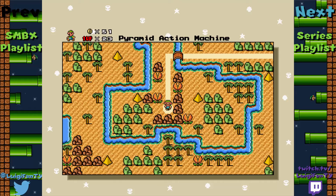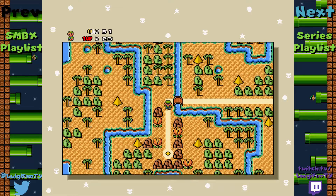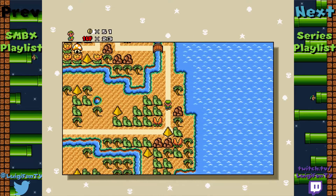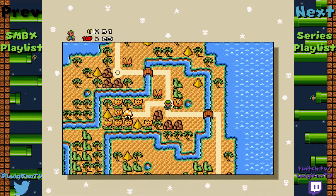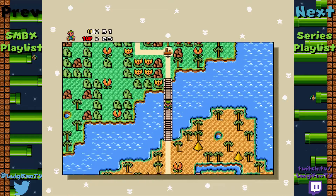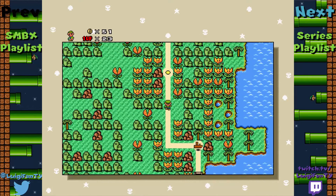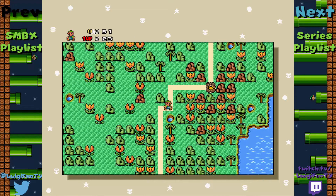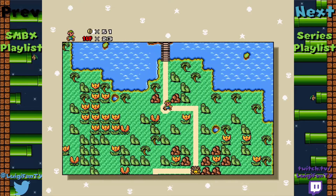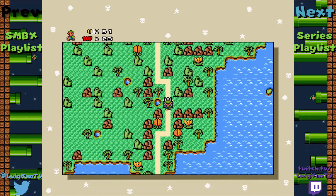Hello everybody and welcome back to more Super Mario Bros. X: The Invasion. So I looked at my save file for The Invasion up to this point and it appears we have exactly 50%, and I think there are a few secret exits I might have missed. I don't really know where any of them are except for one. I'm pretty sure I missed a secret exit somewhere back in World 1, so while I'm walking over there I'm going to talk about something.